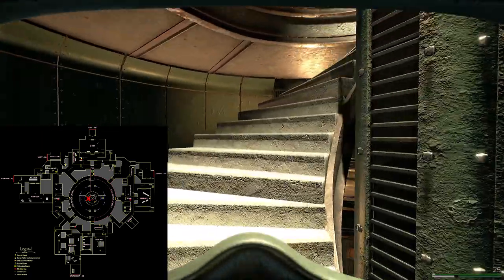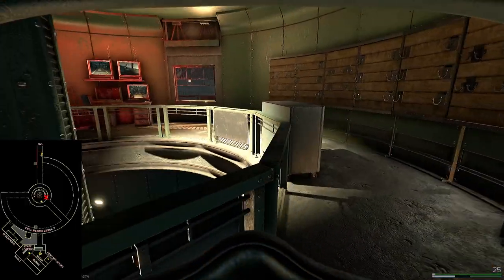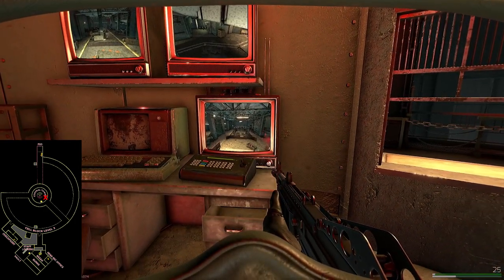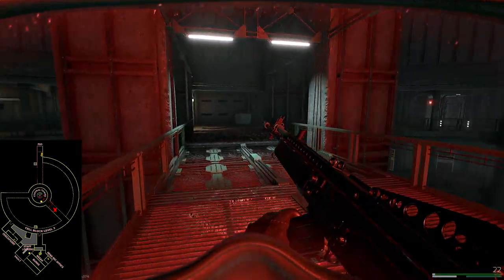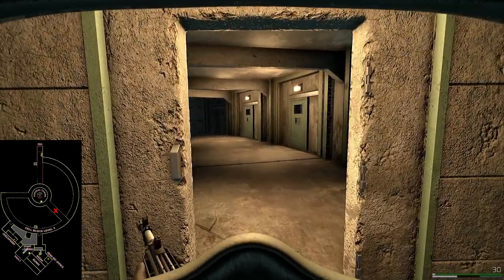Another great reason to rush the center tower is to check these security camera TVs. You've got views of Gym, Workshop, and just outside Gym. I haven't personally used them much but it's always fun to have new and exciting things in the game like this — plus there's an ammo crate up here too.